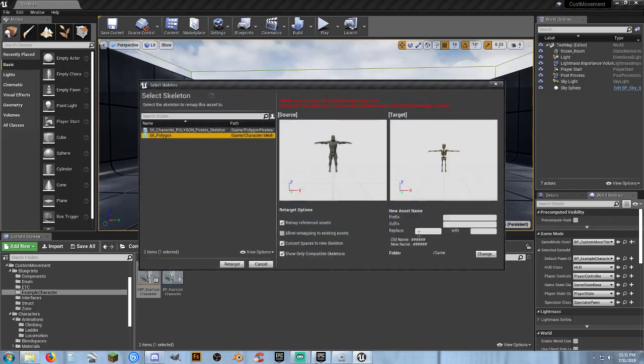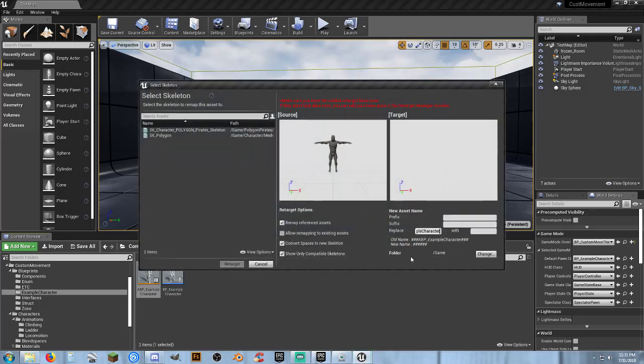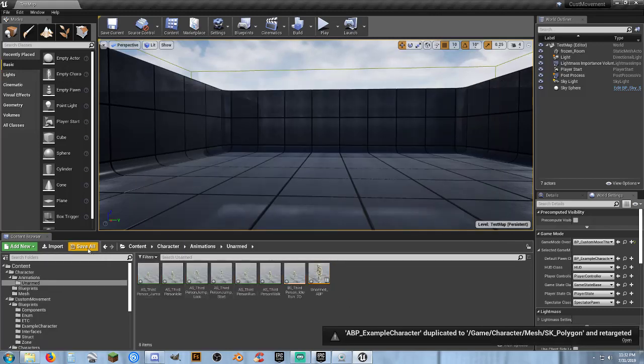I'll hit F2, control-C to copy the name, then right-click retarget animation blueprint. I'll rename it replacing the original with 'unarmed_ABP', change the destination to my character/animations/unarmed folder, and hit retarget. Now we have our Cindy skeleton set up for regular animation.